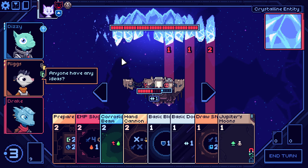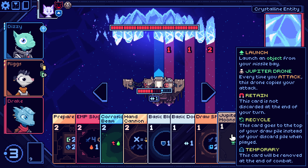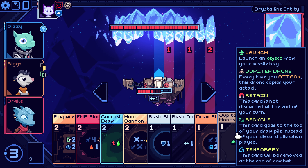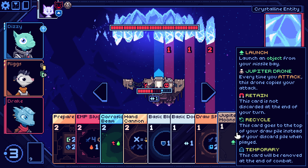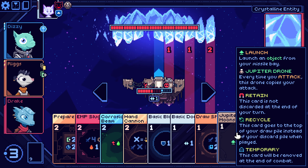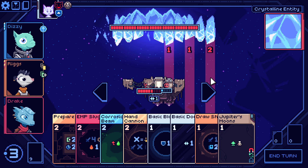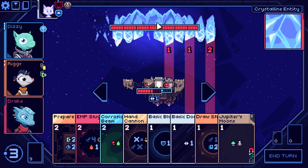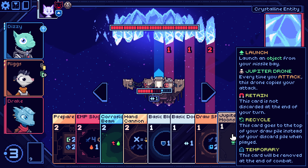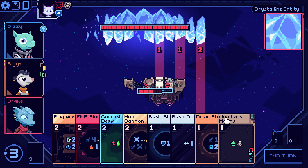We could start with the Corrosion Beam, but why would we? I'm debating on taking one shield damage right now, but we stun this for damage. Actually yeah, we will still have to take the damage — okay, so I'll do it this way then.